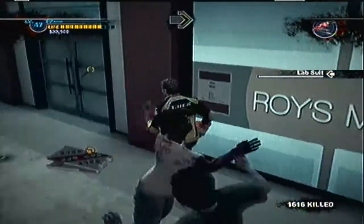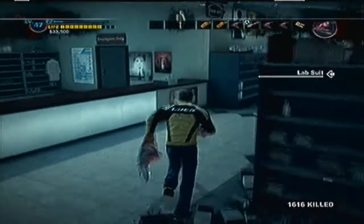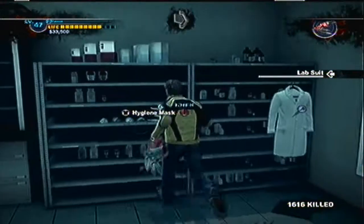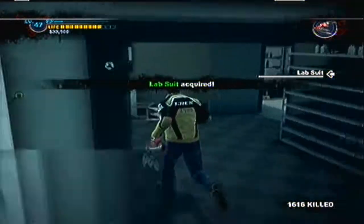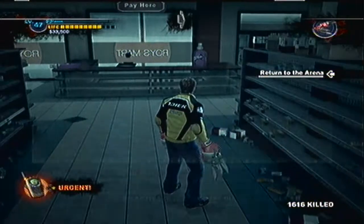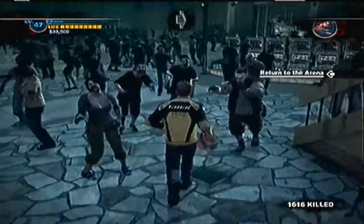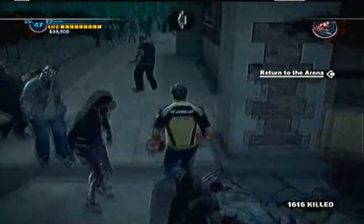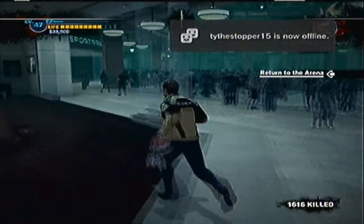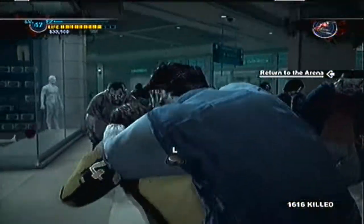Alright, here we are at one of the last items we have to get, I think. It's here in Roy's Mart — I'm not sure if I could have just started off and gotten this since it's close to where the safe house is. It's just this right here. I don't know why TK wants that. While you're here in Paradise Plaza, I would recommend you save because now we're going to have to go fight TK. I'm going to save now and I will meet you at the arena to fight TK in the next video. See you then — bye, everybody!